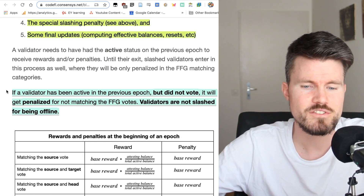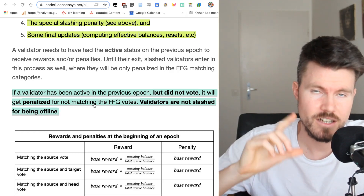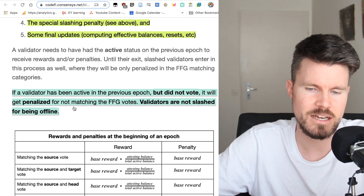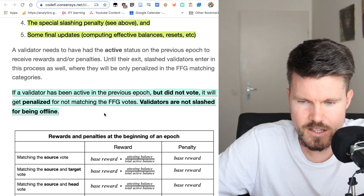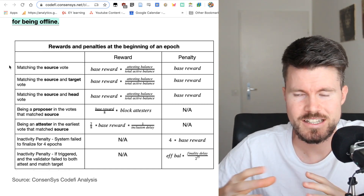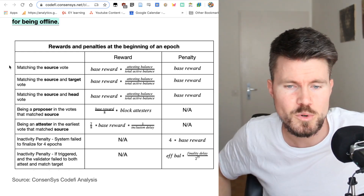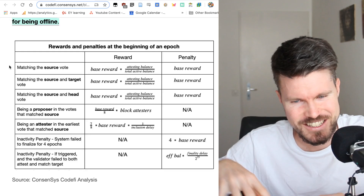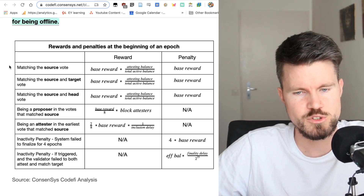If a validator has not been active in the previous epoch and did not vote, it will be penalized for not matching the FFG — Friendly Finality Gadget — votes. You should play by the rules when becoming a validator because penalties and slashing are not fun. To actually be slashed you would really have to try to do something malicious.